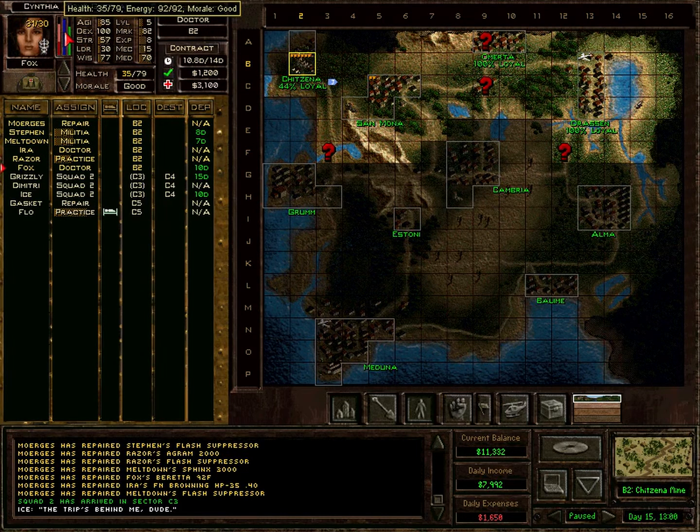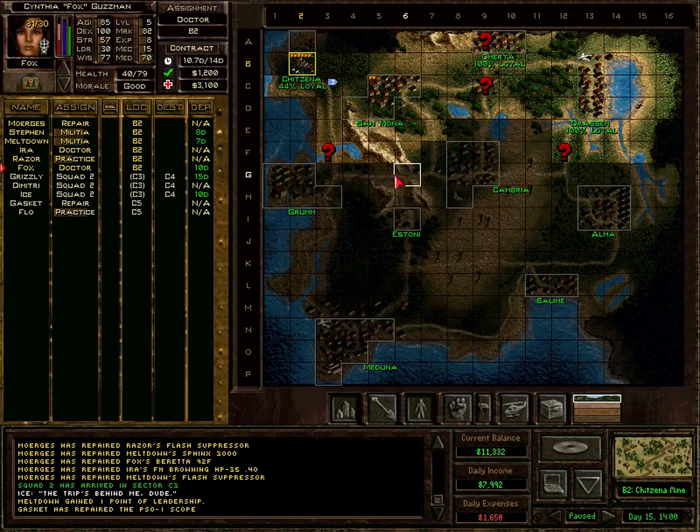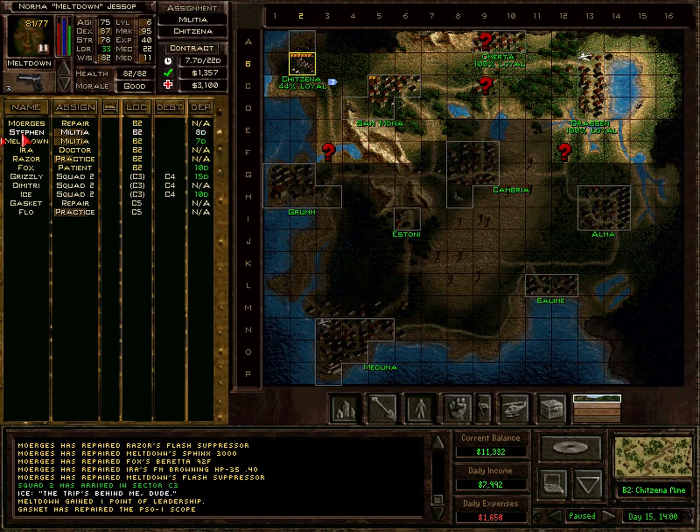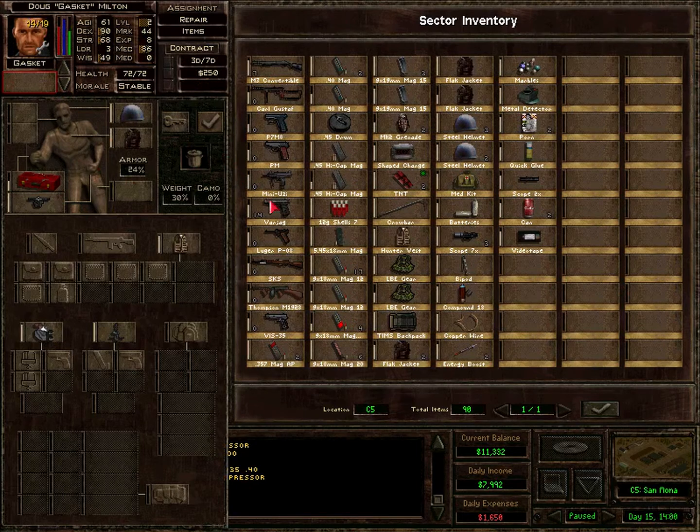Ira's already back up — she can doctor Fox again and Fox should rest as a patient. We're at 69% of civilian training, this is coming along nicely. Meltdown can help one more hour I think — Steven might be able to finish it, he has 151 progress. And the PSO scope is repaired — Gasket needs something else to do, like repairing the Varyag.